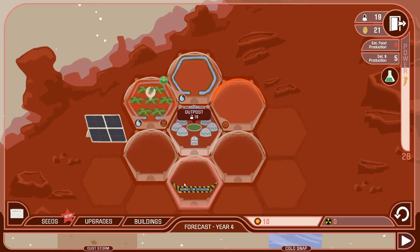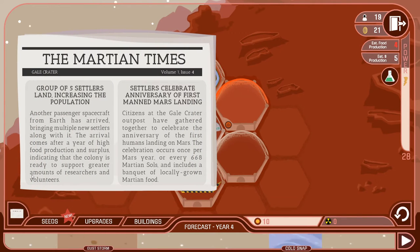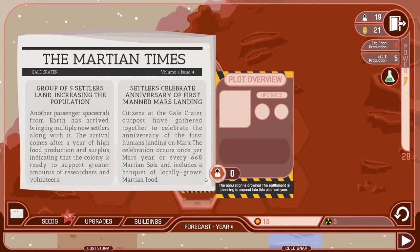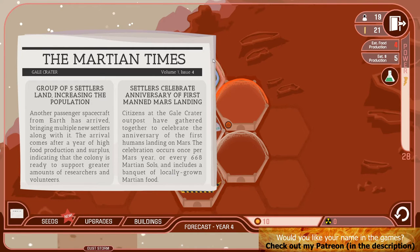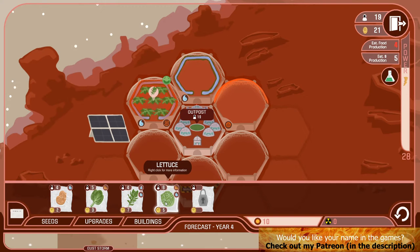The mayor announces in the interest of transparency that he's going to build on one of the hex tiles but won't say what. The Martian Times reports: a group of five settlers has landed increasing the population, with another passenger spacecraft from Earth arriving after a year of high food production and surplus. Settlers also celebrate the anniversary of the first humans landing on Mars — the celebration occurs once per Martian year, every 668 Martian sols, and includes a banquet of locally grown Martian food — essentially spinach and arugula, because that's all they had.